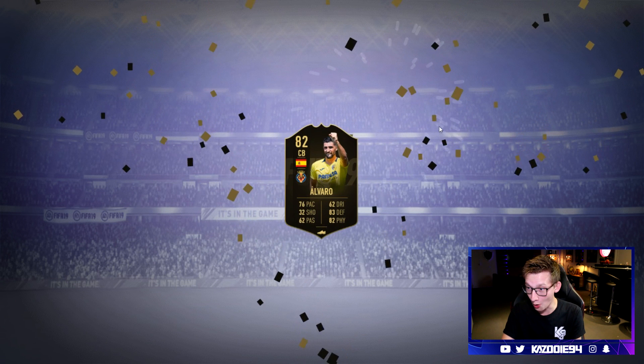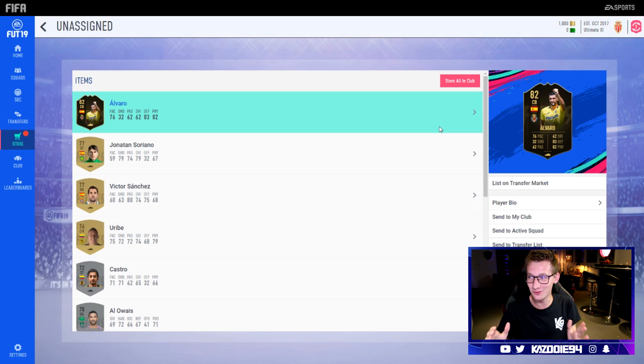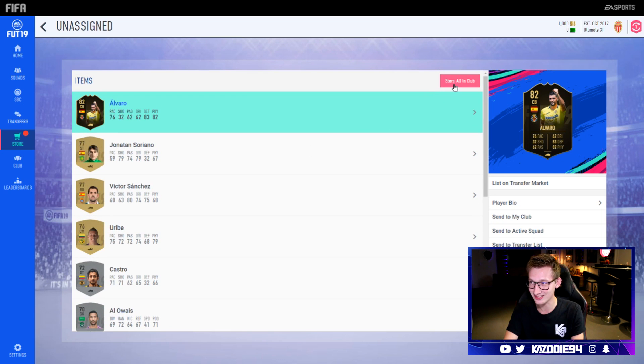Right, so this is the one — oh, we get an in-form! Holy shit guys! I was gonna say these are the ones we want to open. Oh my god — we get an inform: 76 pace, 83 defending, 82 physical — Team of the Week one, which means they'll go for a lot, especially in a couple weeks' time. That's sick! Let's go! Alvaro from Villarreal — nice! Awesome, what a start man, what a start!